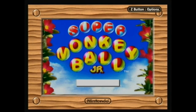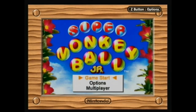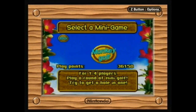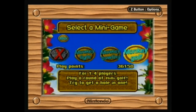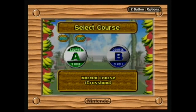Hey guys, what's up? This is Ziploc Rules 2013, and welcome back to Let's Play Super Monkey Ball Jr. Today we're going to be finishing up the minigame section here and playing some Monkey Golf. This is just a basic game of mini golf with similar controls to bowling — Monkey Bowling — except it's a little easier. You have a little more control on this one, so it's definitely a plus.